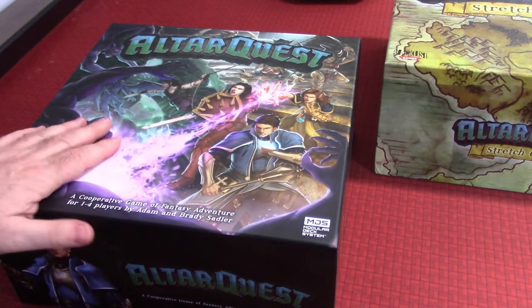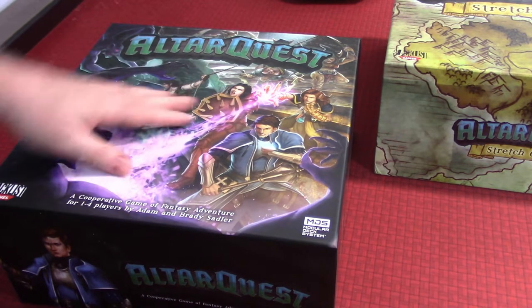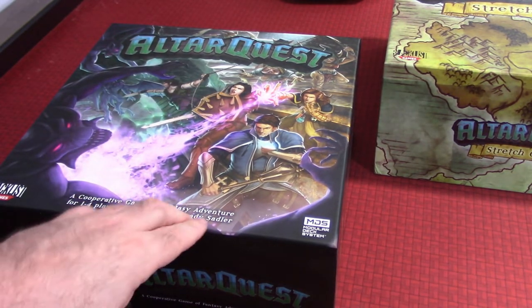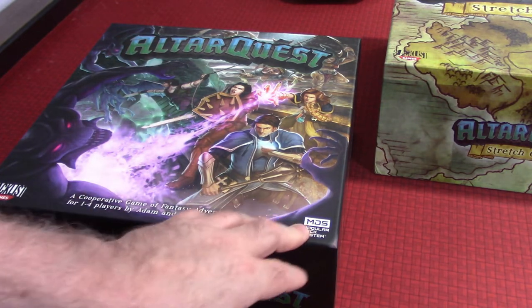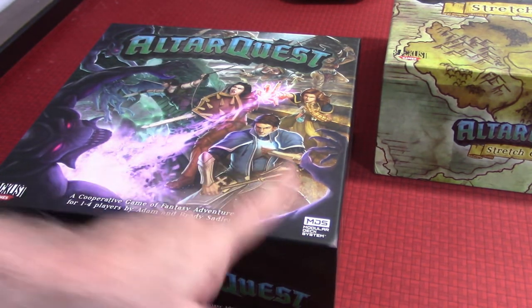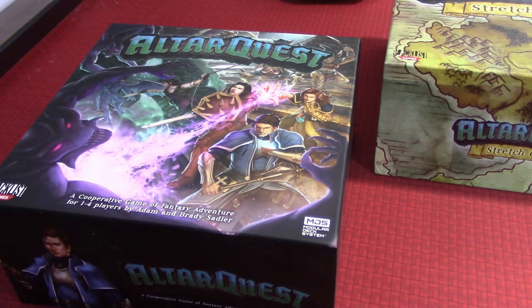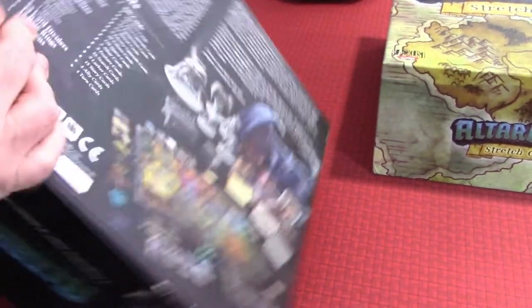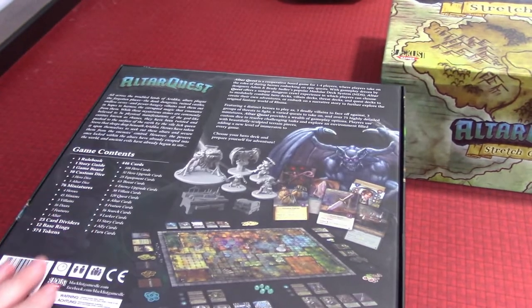First off, the AlterQuest main box: this is a cooperative game of fantasy adventure for one to four players by Adam and Brady Sadler, published by Blacklist Games. It uses the modular deck system which has been used in some of their other games — I think Street Masters was one of them. Here's what the back of the box looks like.